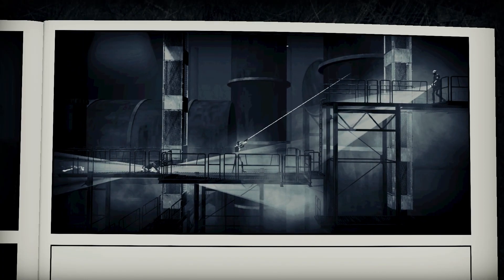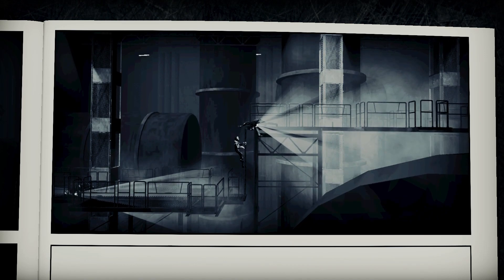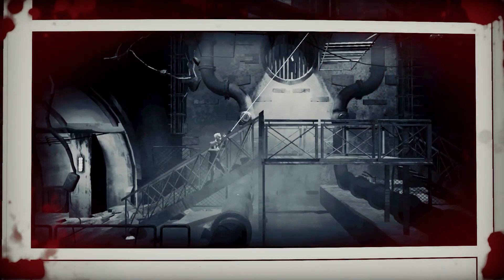It's possible to duck behind specifically indicated structures to stay out of sight safely, and if an enemy is close, you can execute a stealth takedown. However, human enemies aren't your only obstacle. You will meet several attack drones that can do some significant damage and are much quicker than any human you face.